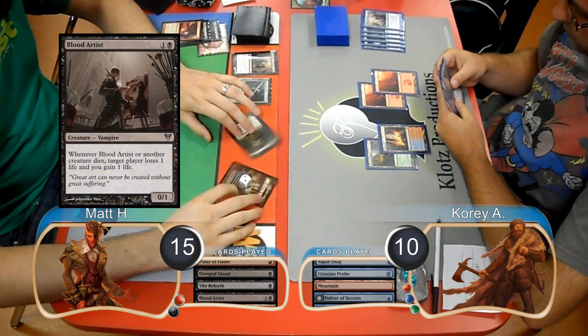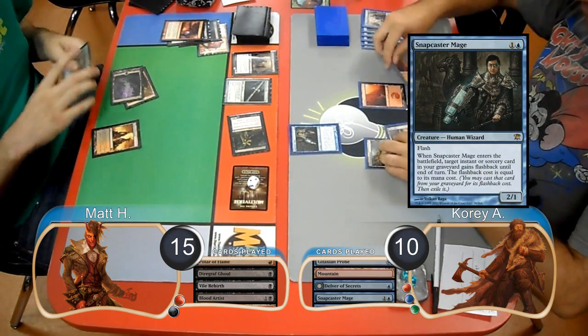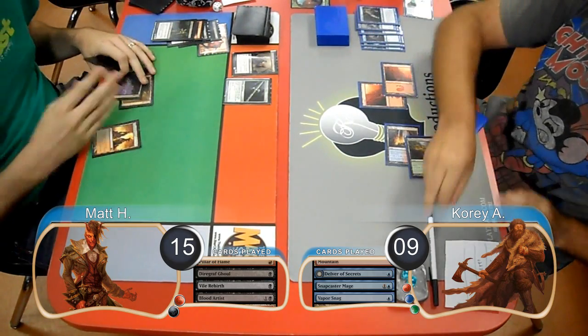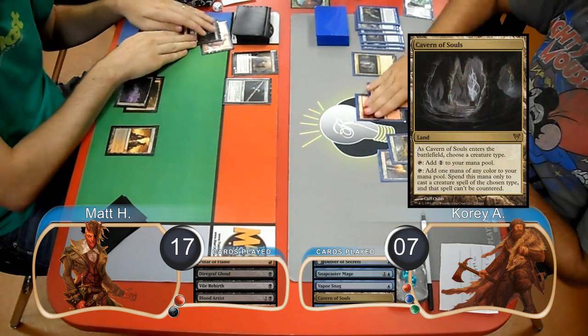Matt then played a Blood Artist and attacked with his two Zombies. Cory then flashed in a Snapcaster Mage and gave his Vaporsnag flashback, which he used to get rid of the token. He then blocked the ghoul with his Snapcaster and lost a total of 3 life from the Blood Artist, going down to 7. Cory then laid down a Cavern of Souls on his turn and named Humans.